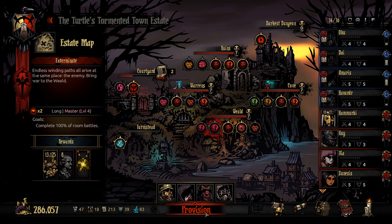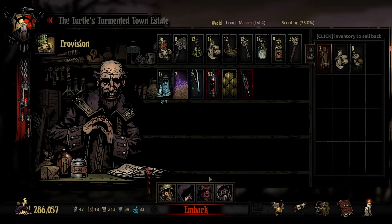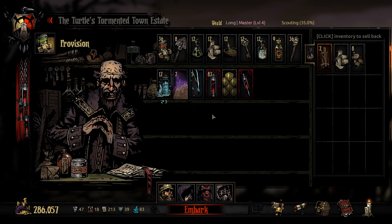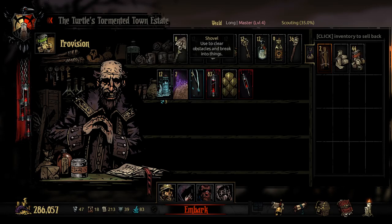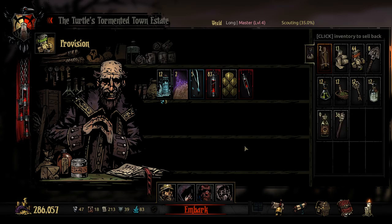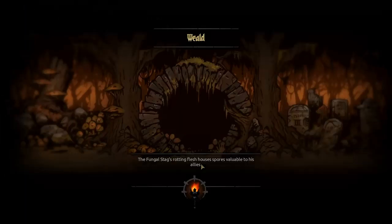This should mean everyone's pretty well ready. We're looking to get these guys up to level 5 - I'm not sure if Havrad and Oku will get there, but Dai and Amoris definitely will. I think this is a pretty good setup and we should see a pretty good venture here. We've got free provisions so we're just going to take literally everything - because why not? And let's jump straight in.